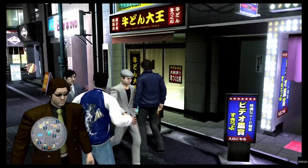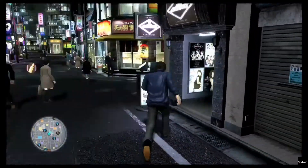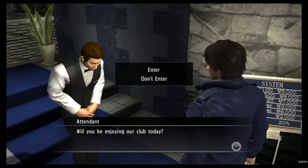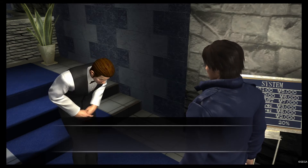You meet them for the first time if you haven't already, and then every time after that when you request them, you'll have the option to give them something. So you're going to enter here.